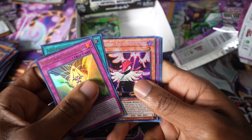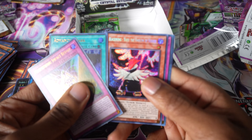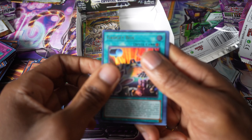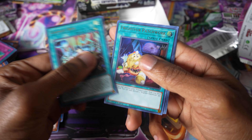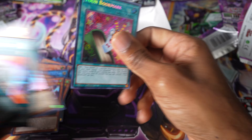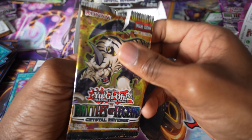Blackwing Vayu the Emblem of Honor — I remember back when this came out in like 2010 or 2011, it was a huge deal for Blackwings. I just like that. Another Amazoness Hot Spring and an Edge Imp Chain. You're yanking my chain — yeah, quit yanking my chain man. We get another Gadget Box. Fright for Patchwork. Toon Bookmark — that's a really neat reprint. Royal Straight and Ruby Carbuncle.